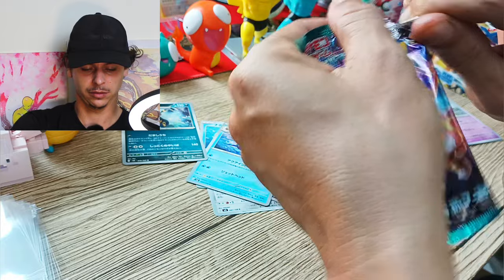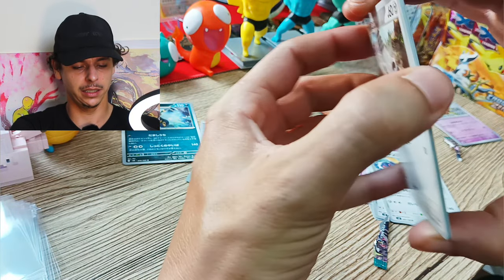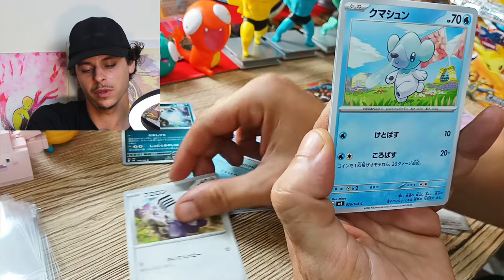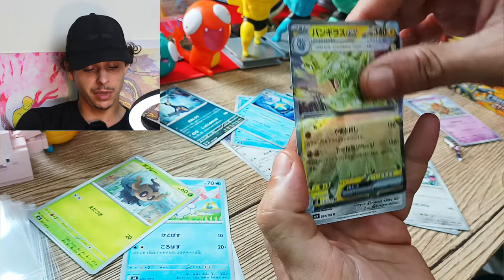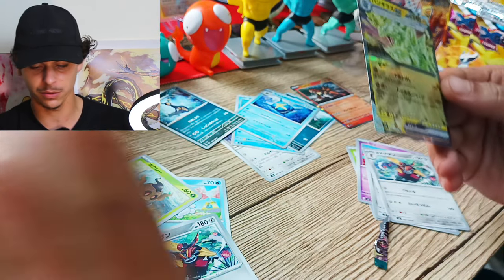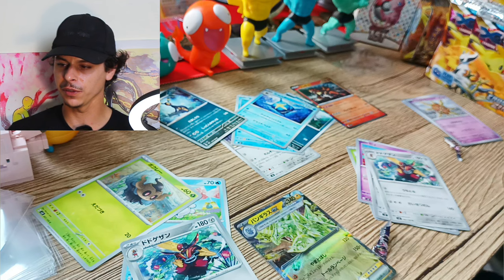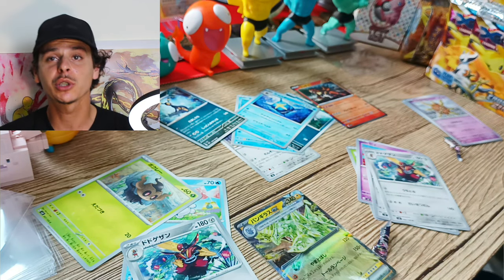All right, let's open the heaviest pack — my science is going out the window unless there's a full art in here, in which case science is real. We got Revavroom, Cubchoo — and there's a Tyranitar EX that looks brighter. Look at that artwork — that looks pretty sick! Straight into a sleeve. Not bad. Subscribe below, I hope you learned something, I'll see you in the next video!